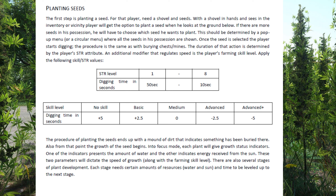Planting the seeds results in a mound of dirt indicating something has been buried. From that point, growth of the seed begins. In focus mode, each plant gives you growth status indicators - one indicator shows the amount of water and the other indicates energy received from the sun. These two parameters will dictate the speed of growth along with the farming skill level.